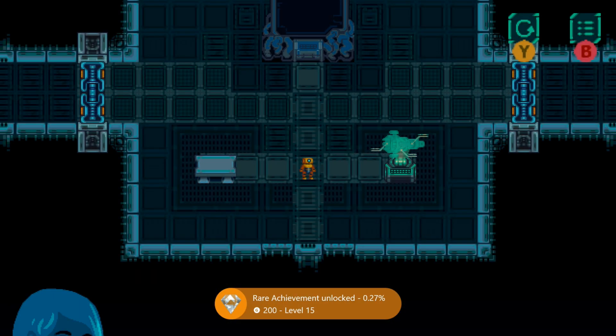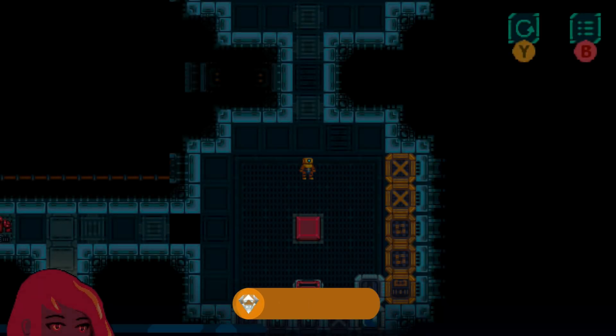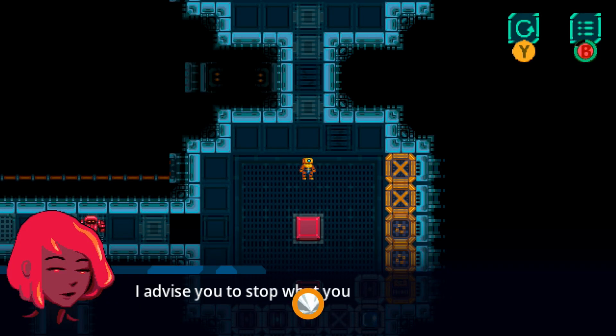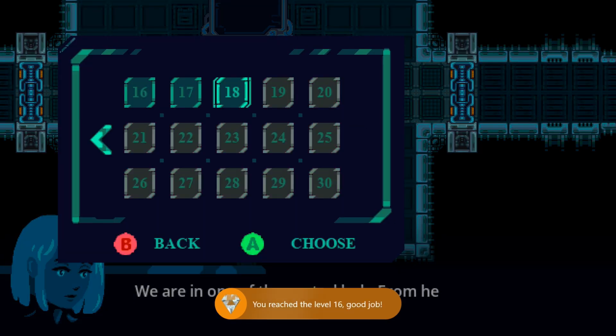Then again, start up the game, go back to the level select screen, and just start up the next level. As you can see, the achievement for reaching the next level will automatically unlock. You can just keep repeating this over and over again until you unlock all of the achievements.